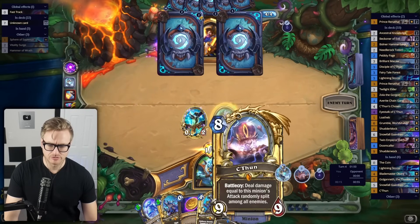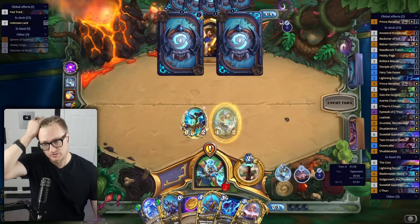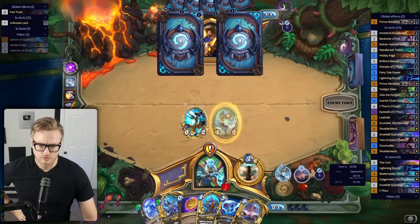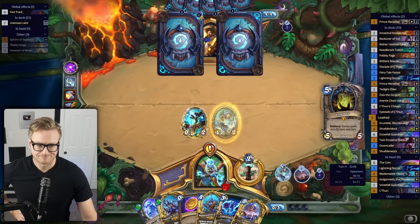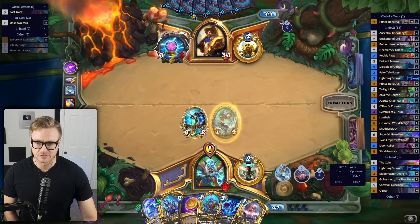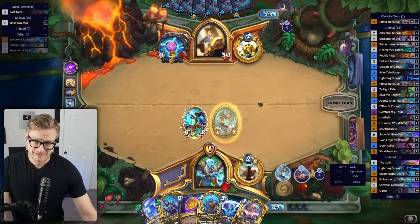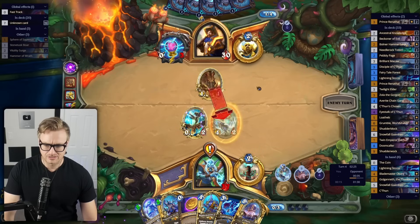Could now be worth holding onto the coin just because we drew the C'Thun, and we'll want to look for a hero power C'Thun turn. Getting there potentially a turn earlier could be fine. But this game is making me remember the other part of why I hate Sphere — other than it being a bad card and minus one card in your hand — it dramatically increases the game length.